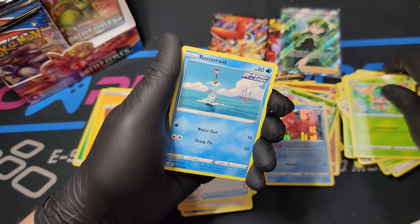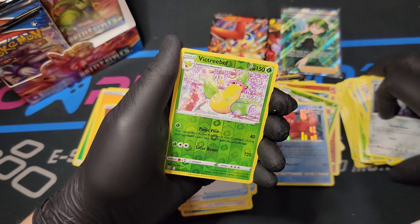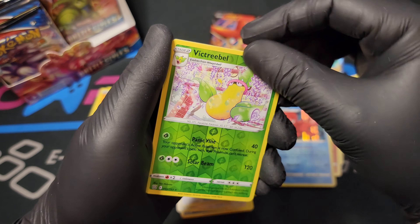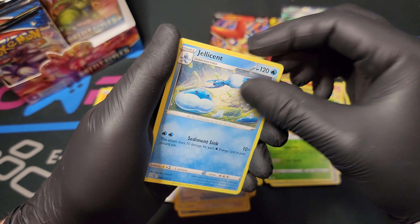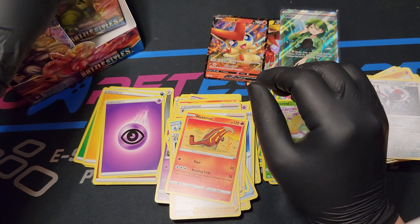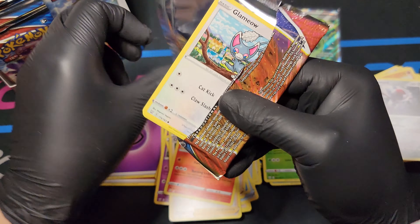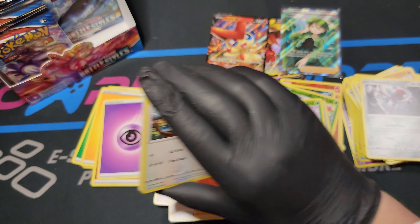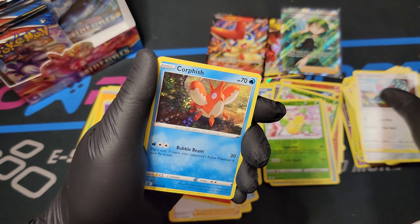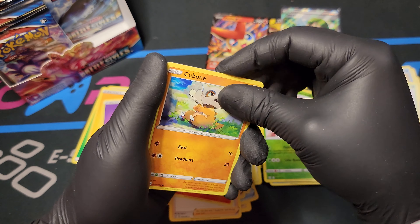Slowpoke Galarian Style, Fomantis, Remoraid Rapid Strike, Cubone, Polinard. Victory Bell Reverse Foil - actually a very pretty card. The way they did this art is very nice, even though Victory Bell isn't typically the prettiest Pokemon. Jellicent and Energy, Rapid Strike Mustard, Cheryl, Heatmore. Normally this set isn't as stacked as the Shining Fates series - you're not as likely to get crazy pulls every pack. Either way, still good packs.